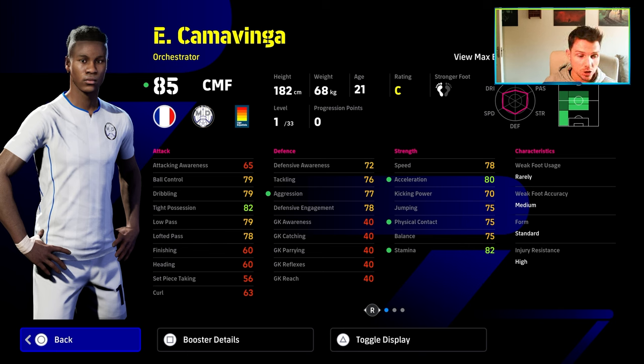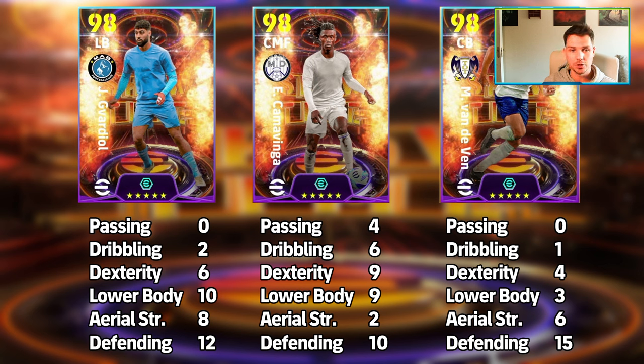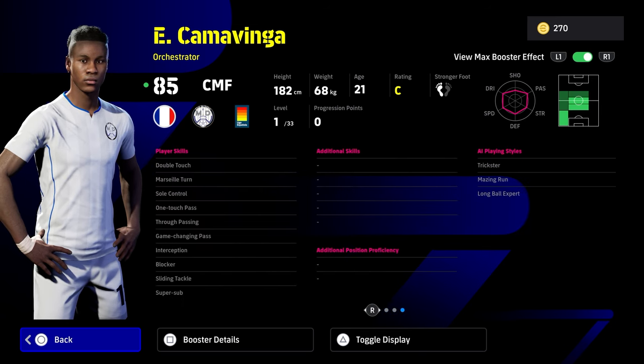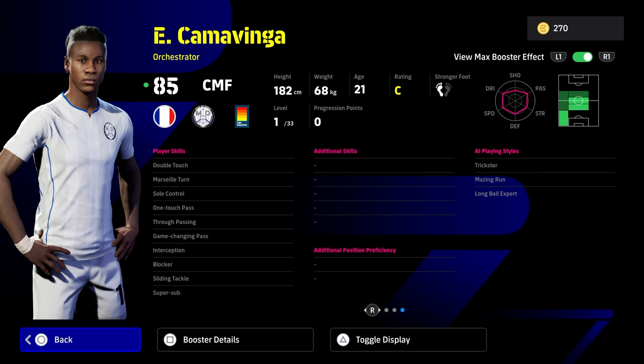Now we're going to show you the builds at the end for all three players. Kamavinga: 4 pass, 6 dribble, 9 dex, 9 lower body, 2 aerial strength, and 10 defend. You can pause the video there to have a look at the builds. But listen to this trick — when using a player like Kamavinga, it's very important where you actually play him. I think it's huge to give him low lofted pass, especially if you're playing him with an anchorman.